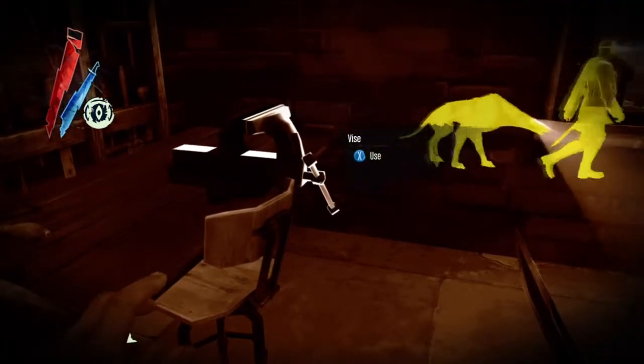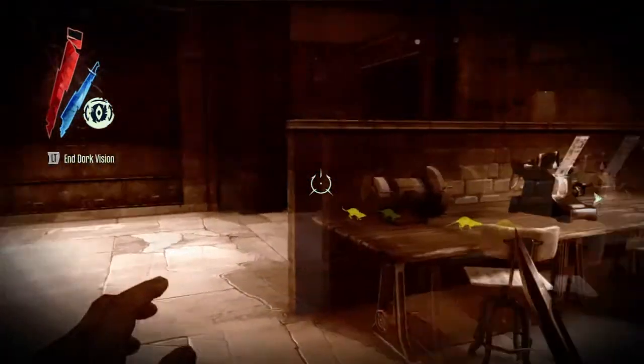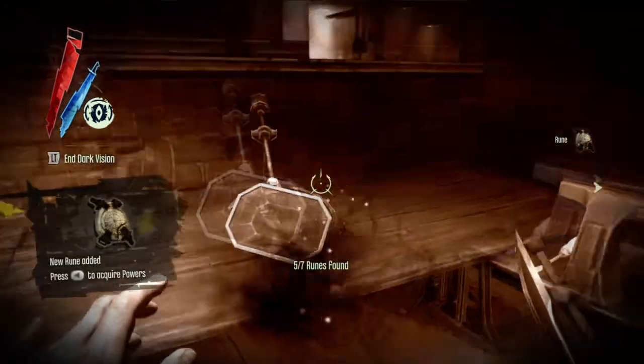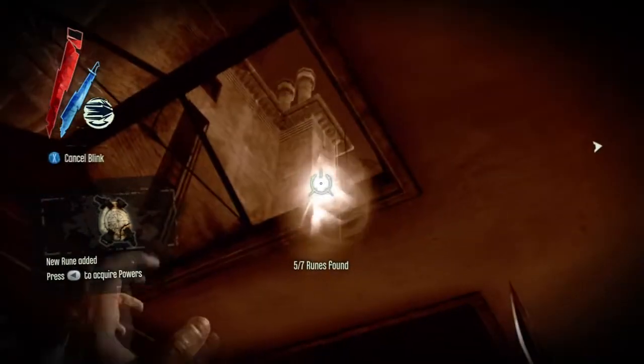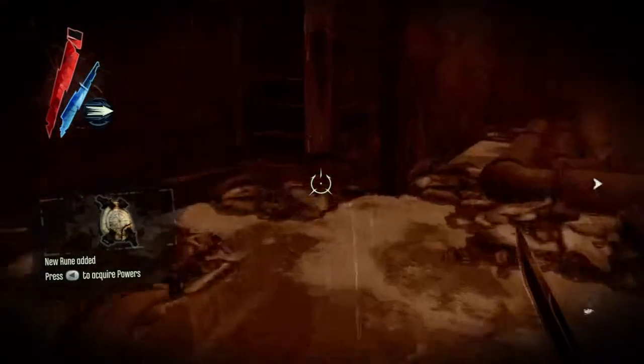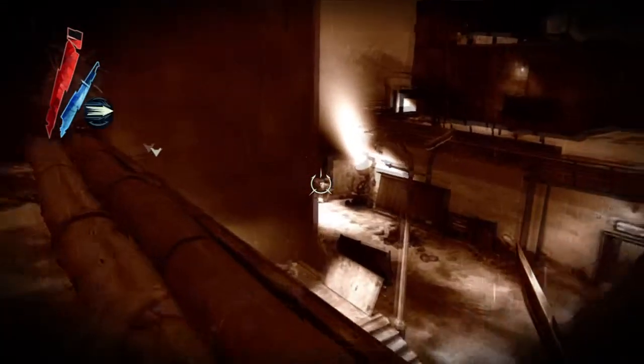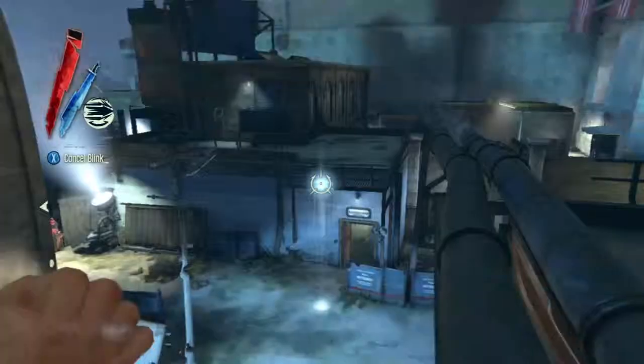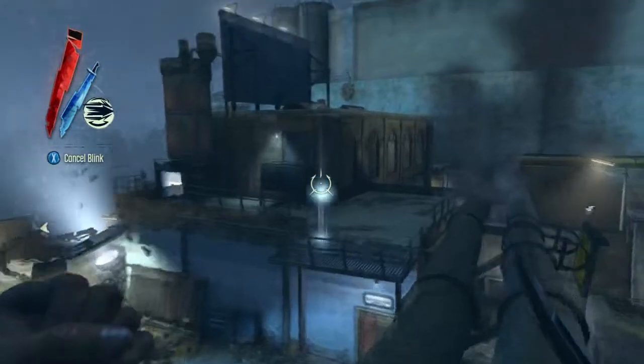I'm not really sure what you can use the vise for, apparently you can use it. The rune is over here underneath that magnifying glass, and that's simple enough — just blink back out again. And then I upgrade blink at this point.